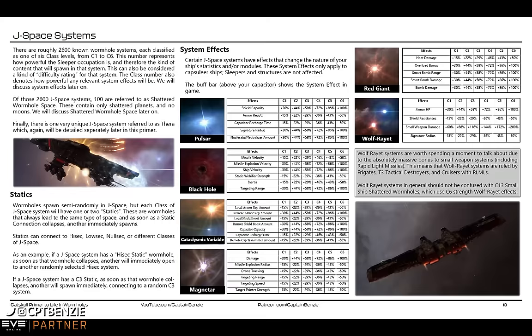What this means with small weapons is anything that is a small energy turret, small hybrid turret, small projectile turret, small Vorton projector, small entropic disintegrators, rockets, and light missiles. I do specify rockets and light missiles because this actually means that a cruiser using rapid light missile launchers does get that benefit — it affects rapid light missile launchers, meaning a cruiser in a C13 using rapid light missile launchers is going to triple its DPS, and that can be terrifying.